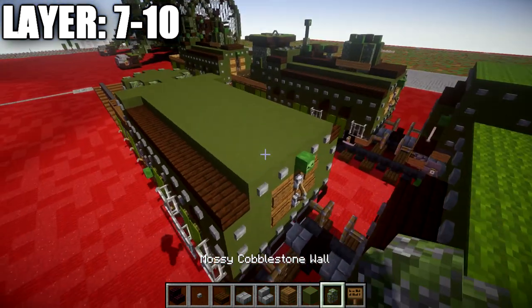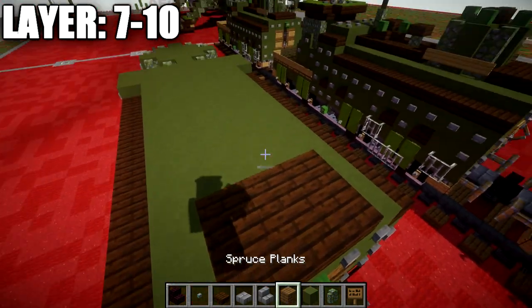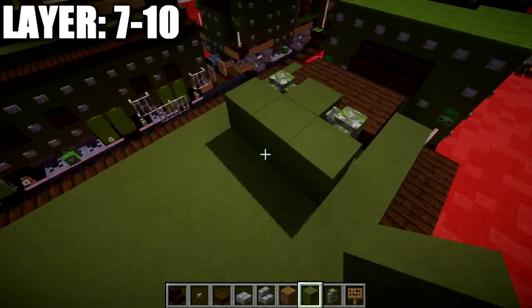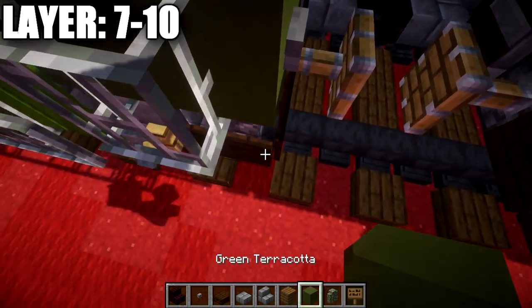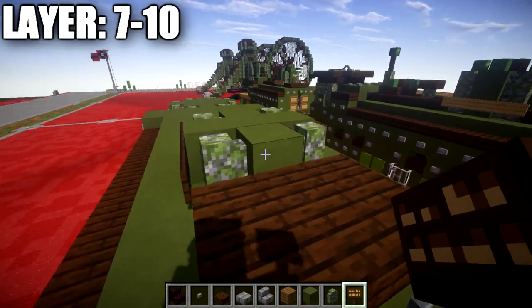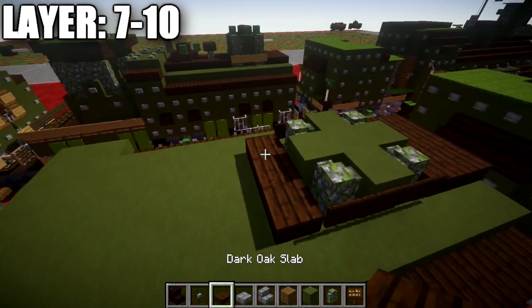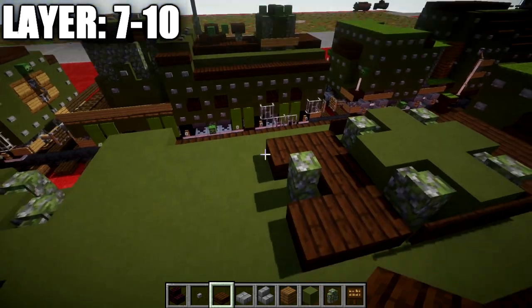For layers seven through ten, start at the front of the car and place two rows of three dark oak slabs across the middle. Place a green terracotta block in the middle, a mossy cobblestone wall to both ends, and a row of three green terracotta across. Then another green terracotta block in the middle with mossy cobblestone walls to both sides. Place a row of three dark oak wood signs going across on both sides, then another row of three dark oak slabs across.